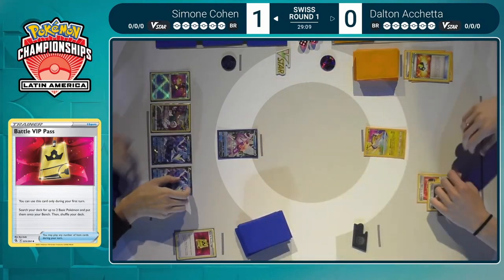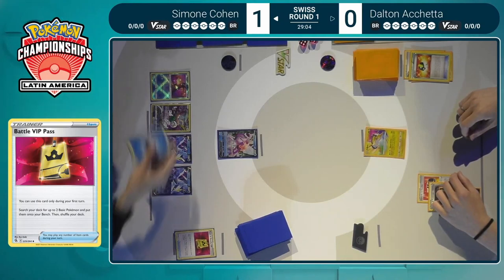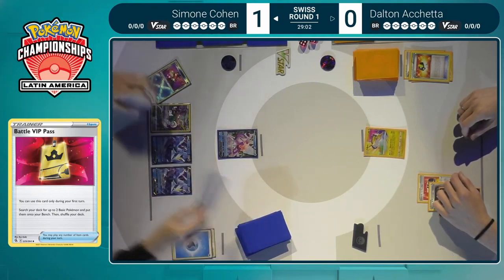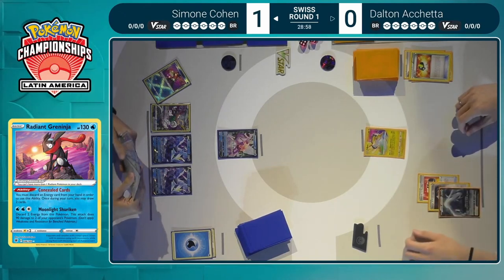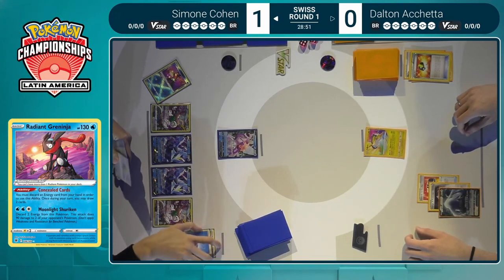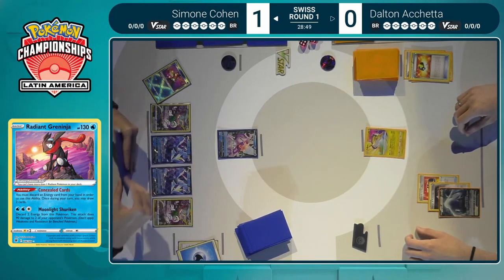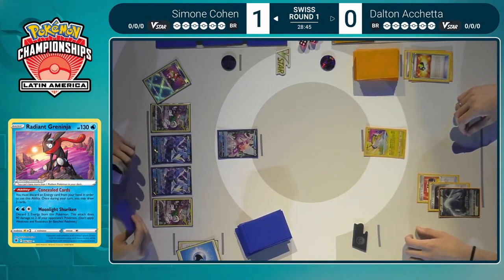But then you realize that if you see it turn one, it doesn't guarantee a win, but it sets you up so well. It's worth playing four copies and having the extra ones be used as discard fodder later on, because turn one it is so good. Simone is just able to grab two Pokémon V and put them directly into play on the bench. Radiant Greninja uses Concealed Cards, ditching a Water Energy and finding two more. Double Oranguru is down as well, so there will be a lot of Primate Wisdom going on.